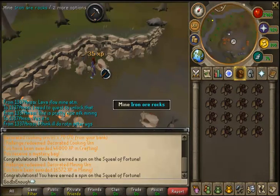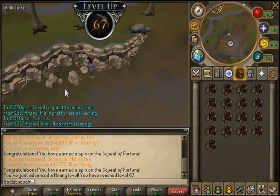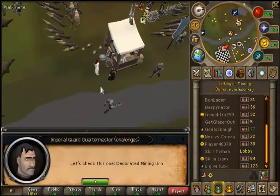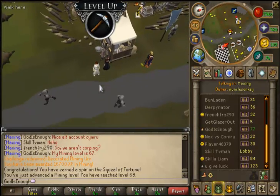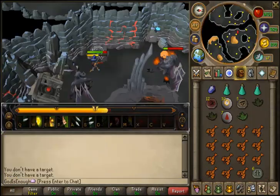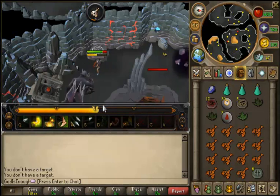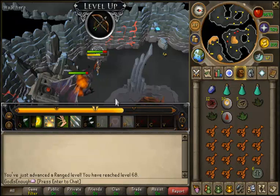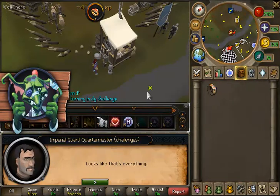Other than mining, probably the most thing that I did on this account during the past week was Dungeoneering. I got all the way up to level 76 Dungeoneering, and I did get my Charm Collector, so that's really cool. Here's me turning in that second extremely annoying mining challenge — that was 68 mining, which is great because I never have to do non-AFK mining again. 68 mining is what you need for the Lava Flow mine, so whenever I need to mine again, I'll finish the Dwarven questline, get access to the Lava Flow mine, and work on that.